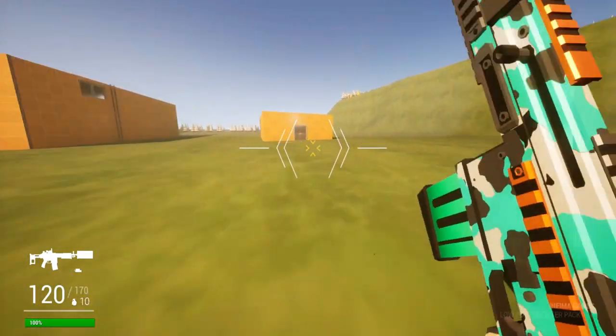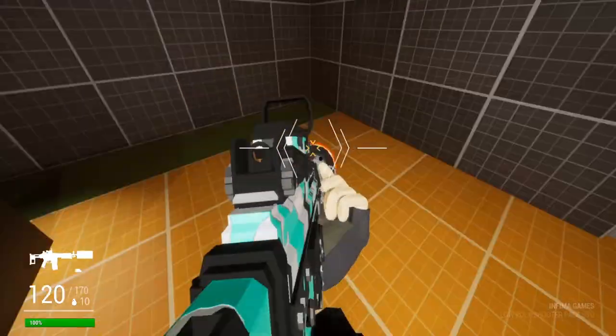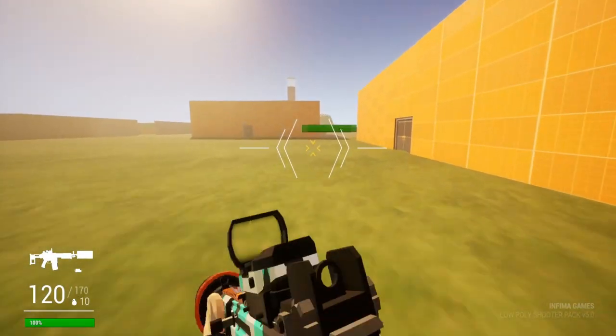If you look through some houses, you'll find goodies such as rewards. For example, right here we found a shotgun that the player could use. And if you go around other buildings, you can find other weapons that the player can use.